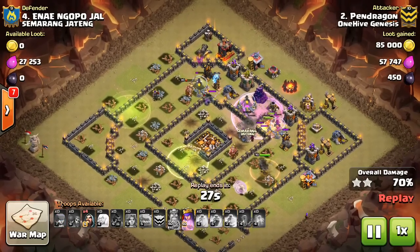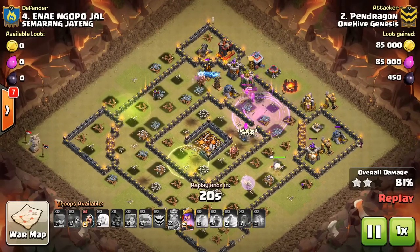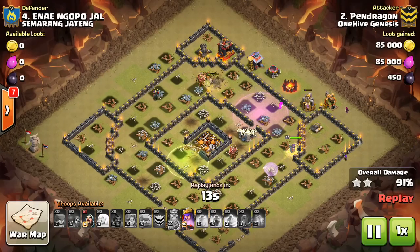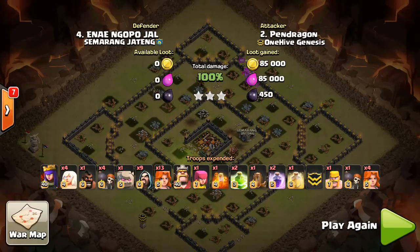He hadn't decided how to use the Rage because he had so many Valks — they're so powerful he didn't need it for the core. Goes ahead and drops it now, and you can see how quickly these Valks can dissolve the rest of the base, especially the lower-level point defense. Obviously not a max base here, but a lot of room for error. You can see the Queen — very important that the Queen stays up. Your Queen Walk should not end with her going down. You want her to break half the funnel, deal with the CC troops, and stick around for cleanup to take care of that last half circle of defenses.